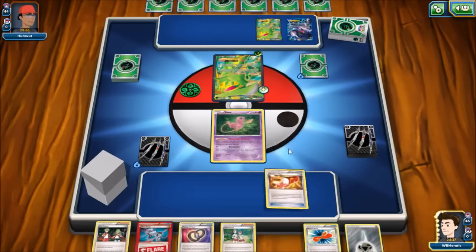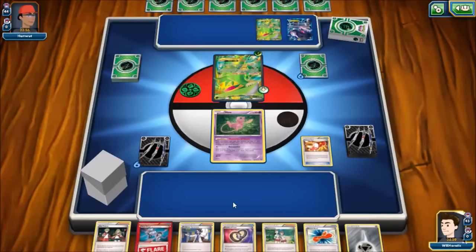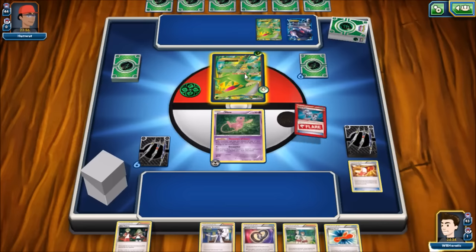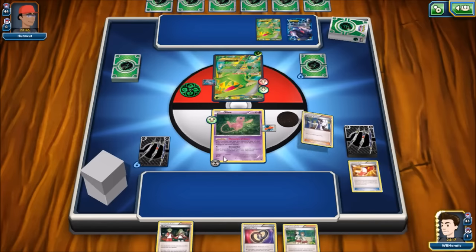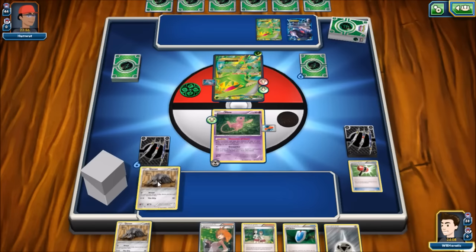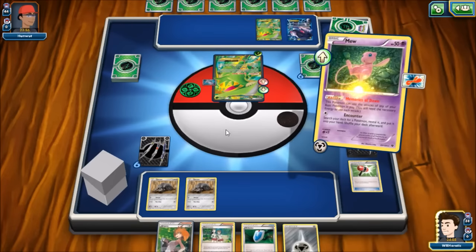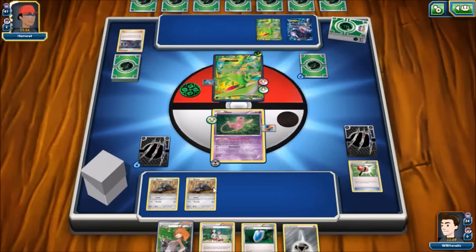Our opponent doesn't do much, so we play Trainer's Mail and hit a Professor Sycamore — pretty good right now. We attach a Metal Energy to Mew, put a Head Ringer on the active Virizion, use the Rescue Scarf, and play Sycamore to discard the rest. We hit a couple of Durants and a Crushing Hammer — unfortunately tails on the flip — but we use Devour to take two cards off the top: VS Seeker and Hex Maniac.